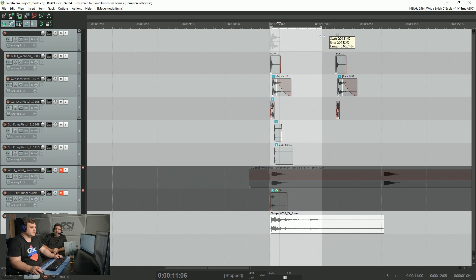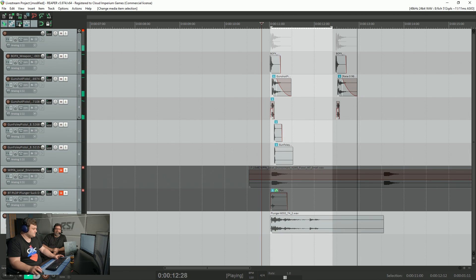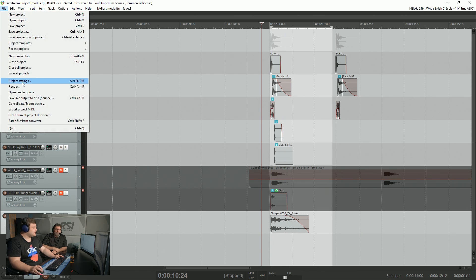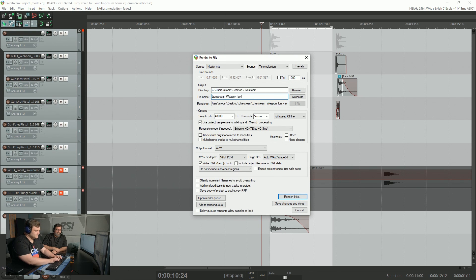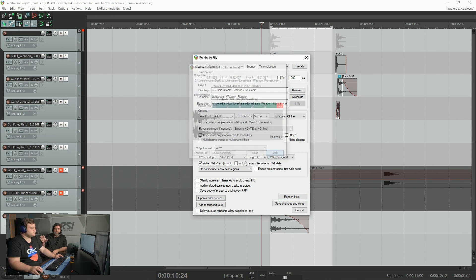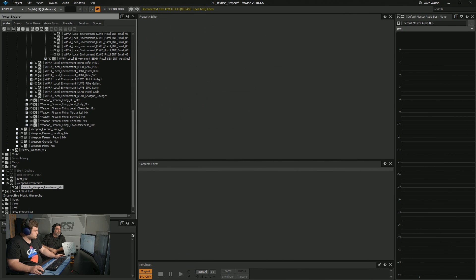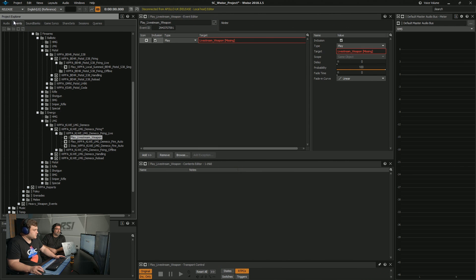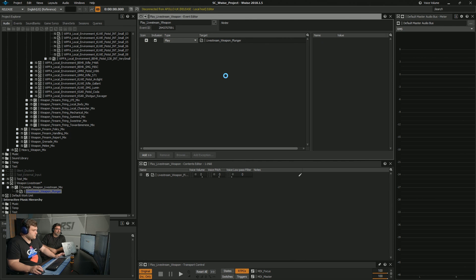Let's export that, then bring it over into Wwise, delete the old version and add our plunger gunshot, then drag in our sound and do the process again — build the bank. How much extra work does it take to adjust sounds to different environments? We have about eight environments defined in the game. For the guns we like to use a recording of a gun fired in a space because it's a lot more realistic sounding. We use shared sounds for similar weapon types, and sometimes we'll make new ones — it's a fairly quick process that makes iterating much faster.